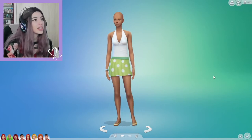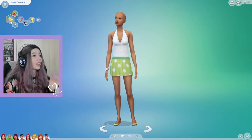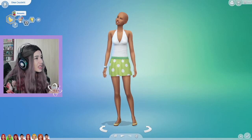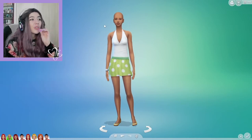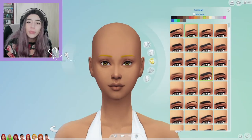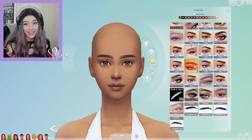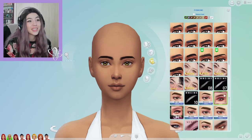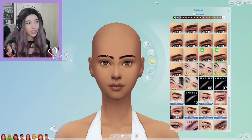Moving on to the twin sister Dina! Oh my god, Dina. She has the master mixologist aspiration, she's romantic, active, and ambitious. She was the biggest gold digger in the world and they took that away from her. Dina's history is actually a little bit cheekier than Nina's — she is that sister, and she was really portrayed as a big gold digger.